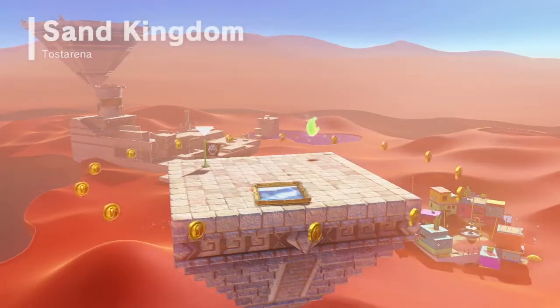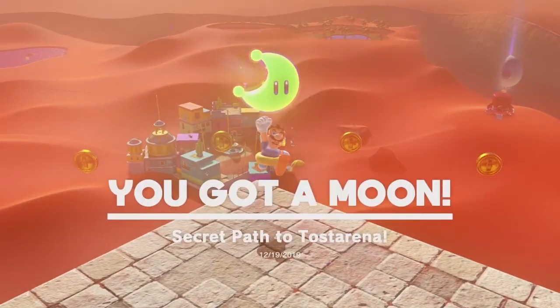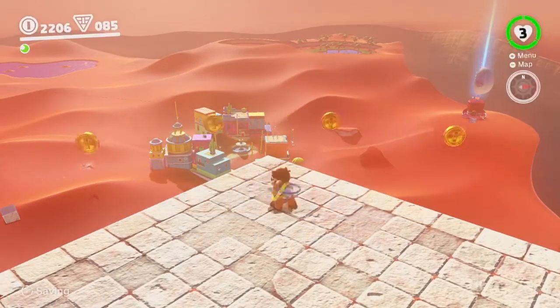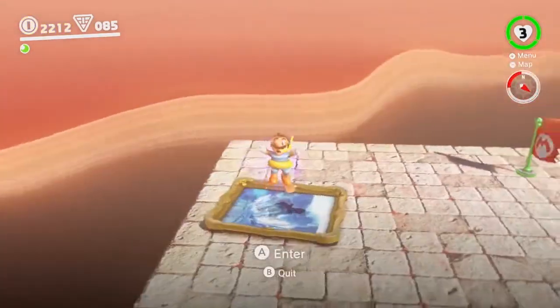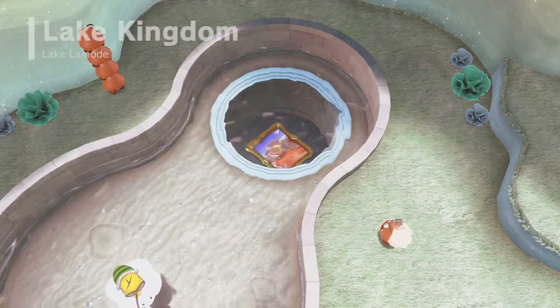And then we get ourselves a very cool Super Mario 64 callback. We're back at Sand Kingdom and we can now get this moon. Almost every single area has their own sort of painting sporting a different level. You can't really access all of them because they don't really want you to sequence break. You can if you want to, but you can't fully sequence break in this game — not by much.